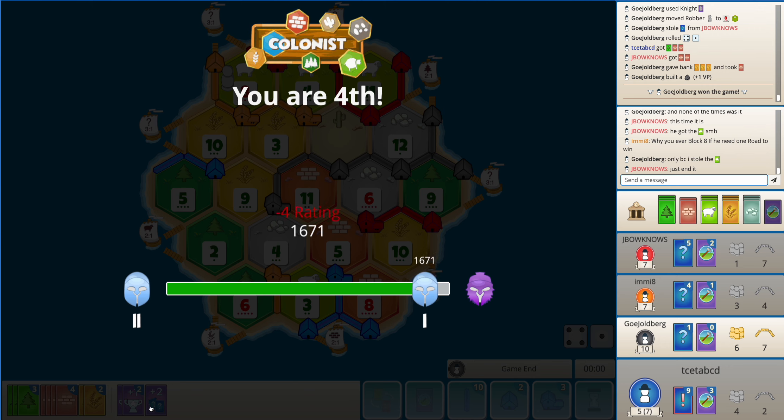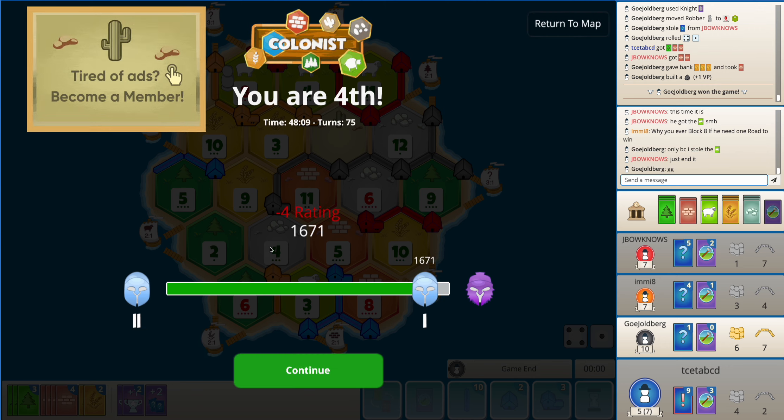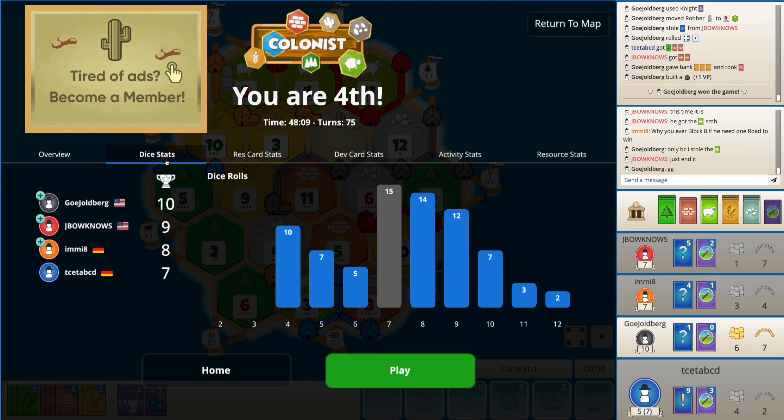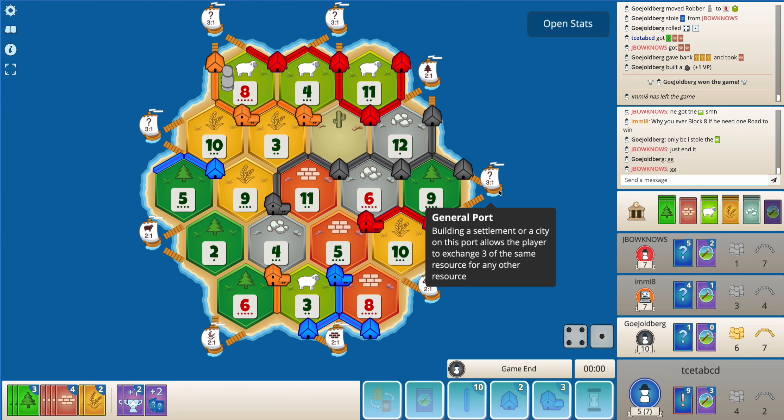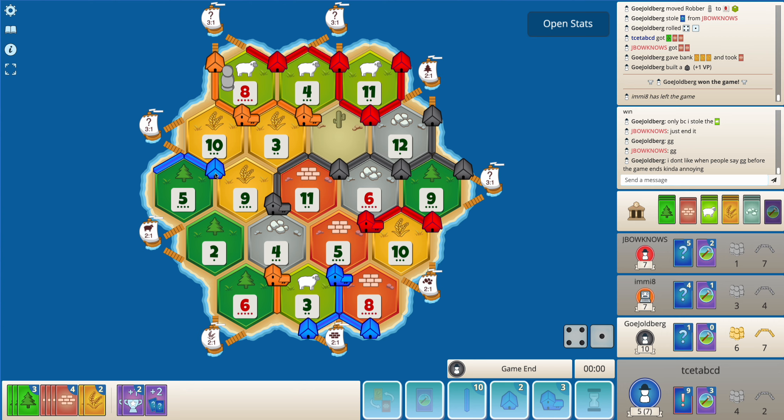I think I surely misplayed here. I bought a lot of dev cards - I needed to just focus on road. I converted a lot of brick into sheep and ore to buy dev cards, whereas I could have easily taken the longest road. Just build roads, maybe try and get a city instead of buying all those dev cards. If I get a city on 9-5-10, my wood production improves.